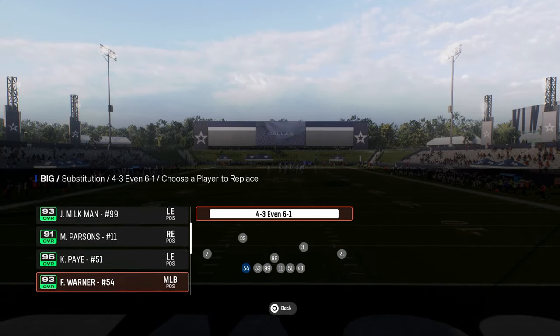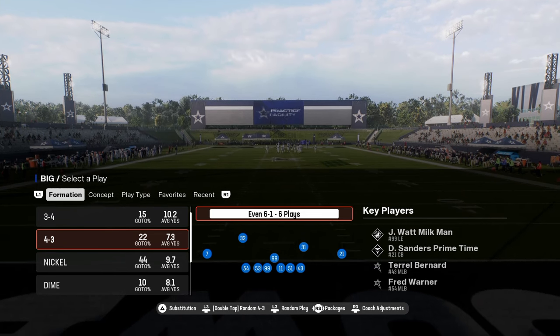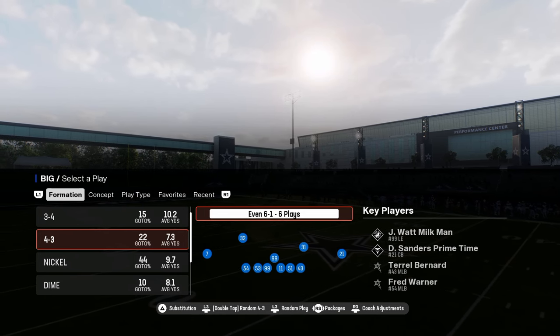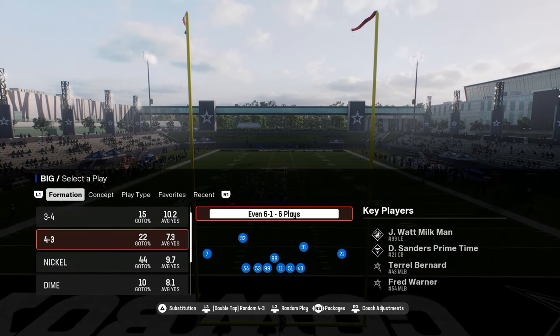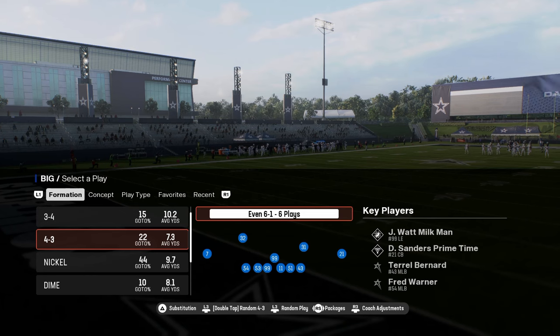There are other playbooks that have this, but if you want to check out my entire Minnesota defensive e-book, it is completely up to date. You can get access by becoming a school member at school.com/CodyBallard — link in the description below. For just $10, you get access to all of my offensive and defensive e-books for both Madden 25 and College Football 25.